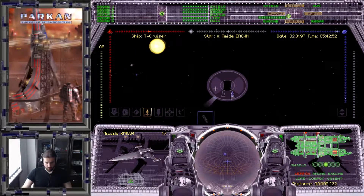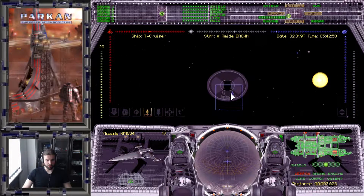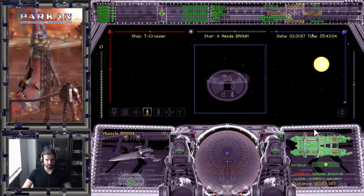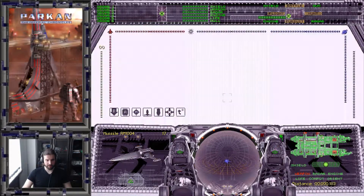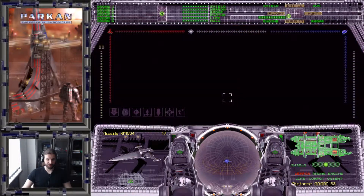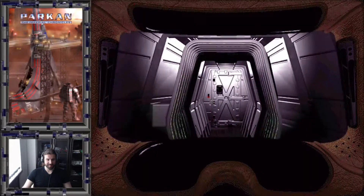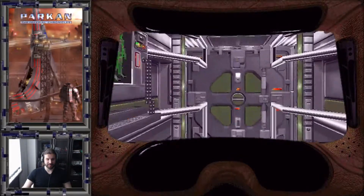Our transport is now safe to proceed. We just have to dock to it and enable the autopilot. Fun fact: you can see here it says the crew is alive because the crew indicator isn't red, but when we dock there's nobody on board. Is this the Flying Dutchman with a ghost crew? This makes no sense.